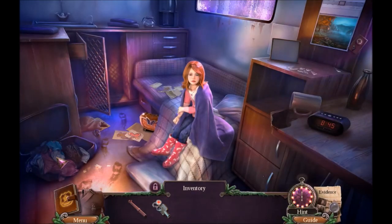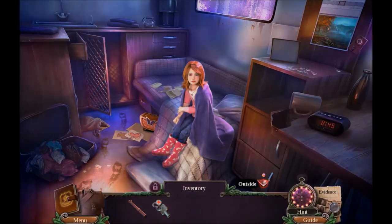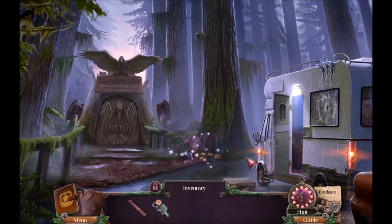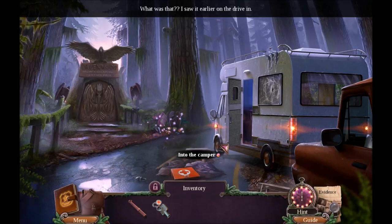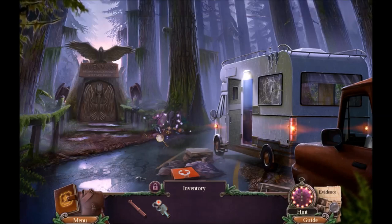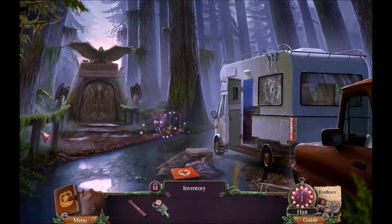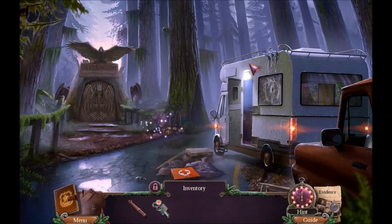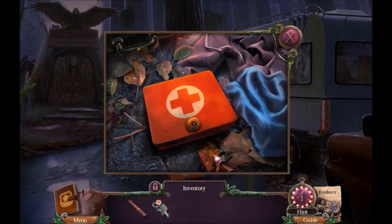We got our first aid kit. Look at the graphics — it's certainly a different environment from the first game; it's a little bright. That's not a bad idea because it makes everything stand out. There's our first hidden object scene. I like the fact that it's brighter than the first game — it makes it easier to walk around and will make hidden object scenes easier too.